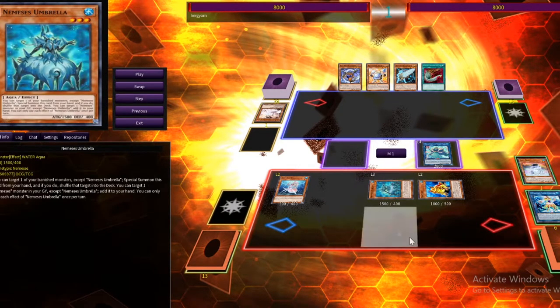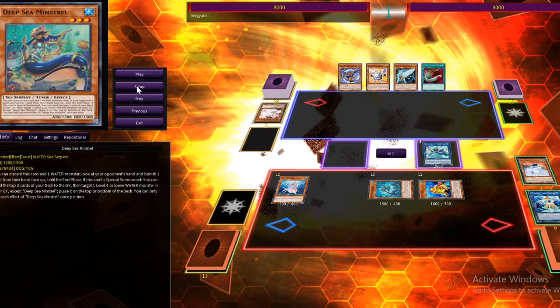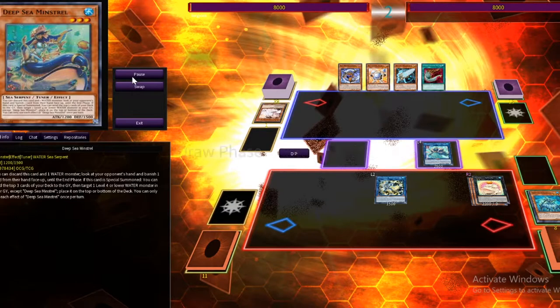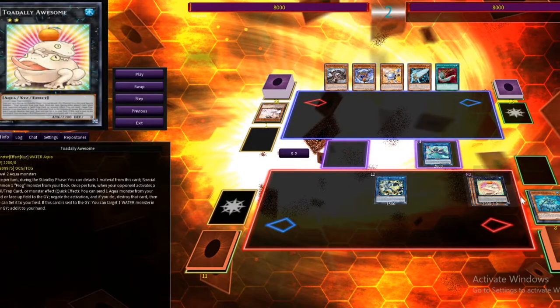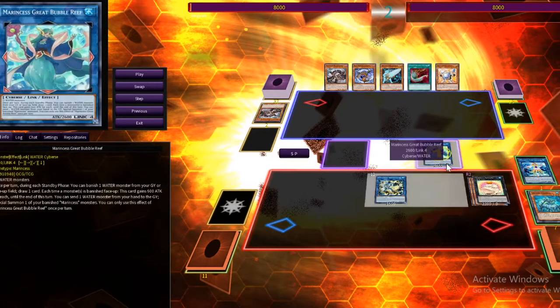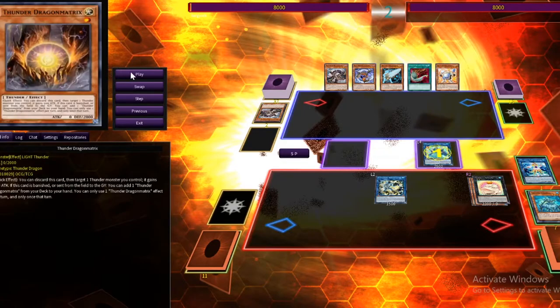Nemesis Umbrella: when you have a banished card, you shuffle it back into the deck and then special summon. So that's that free special summon. From there we go into Halky plays — Halky gets us Gradle Slime Jr., Gradle Slime Jr. gets us Totally Awesome. This is how you always want to end your first turn board. In our standby phase we banish a card to draw and get a nice attack boost.